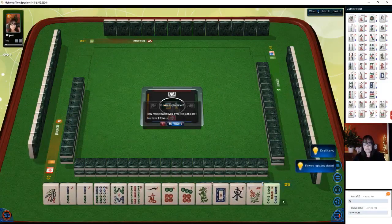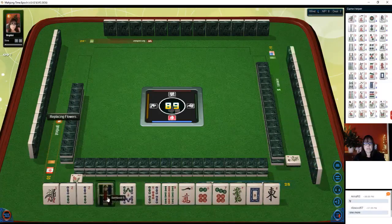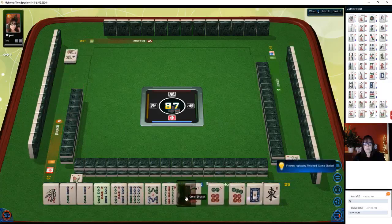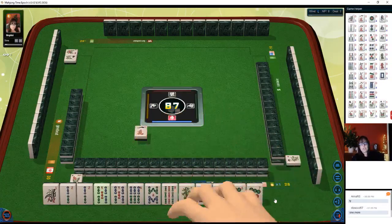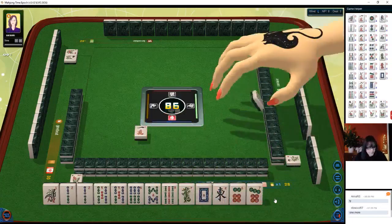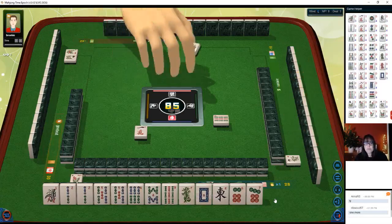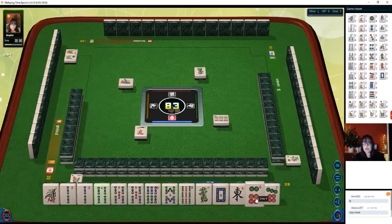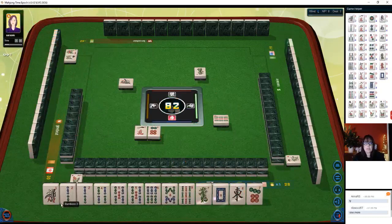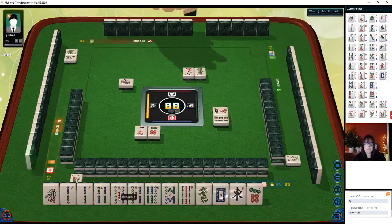We have lots of bams. We're going to exchange for our flower and play bams — half flush. Half flush is only six points so we need two more points elsewhere. One through nine — we might be able to get a pure straight instead. We have four-five-six, seven-eight-nine, one-two-three in bams — that's a pure straight worth eight points. We could also pong. North wind.